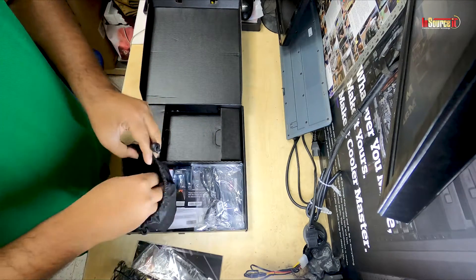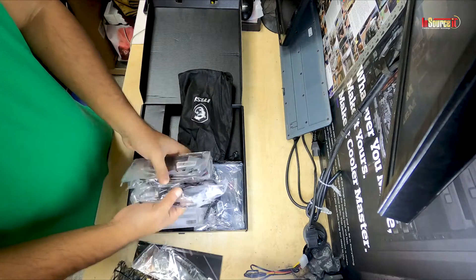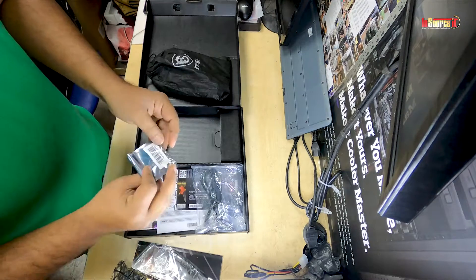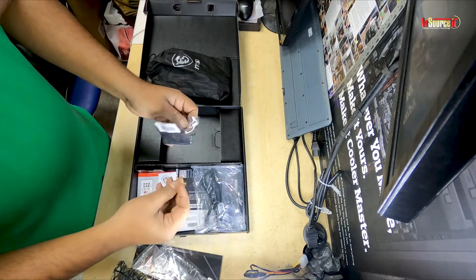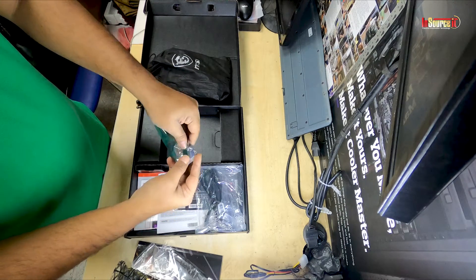There are so many tools included, like SATA cables, RGB LED extension, Y cable, and many more. There is also a USB pin drive with the motherboard driver and an M.2 expander.